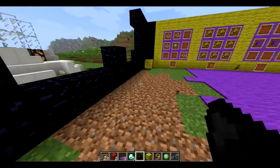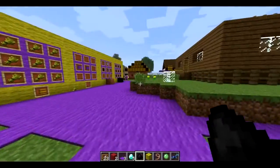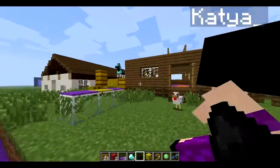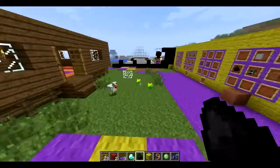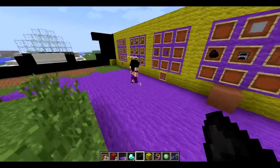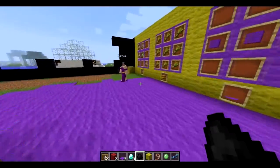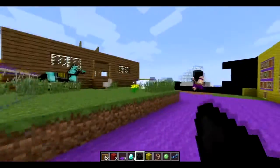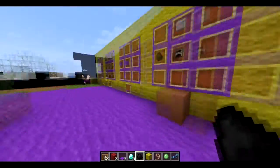We blew up those crafting recipes because they no longer exist. So how are we going to get horse armor and saddles? Now you have to find them in dungeons — the armor and the saddles. But there's more.